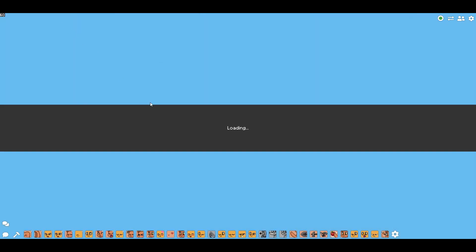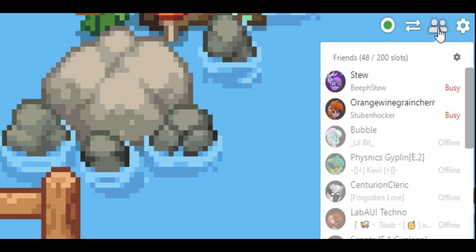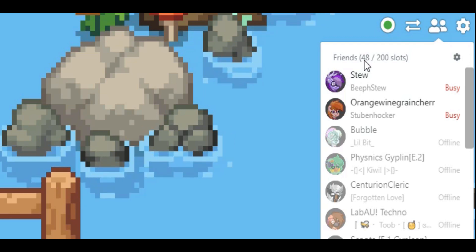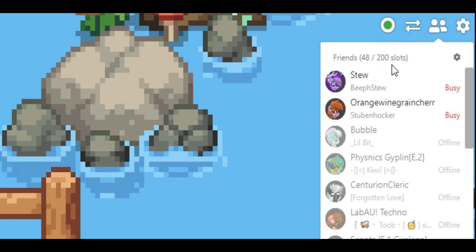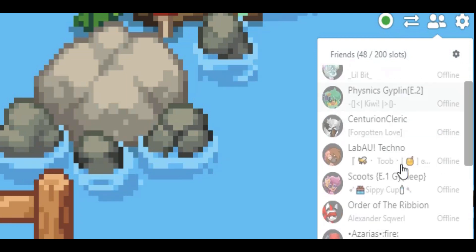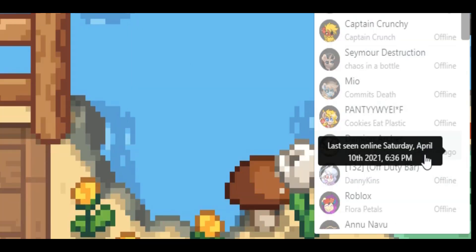That's what the changes are on that side of things. If we go to the game itself and click on the friends list — it's in the top right corner — you can see the friends list has also changed. I've used 48 of 200 of my friend slots, which means I can have 152 more friends before it's full. You can also hover over entries — it says the friend is currently offline.